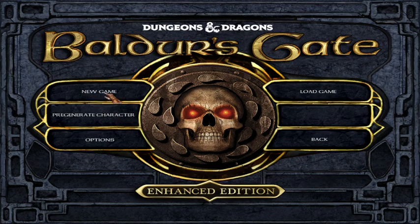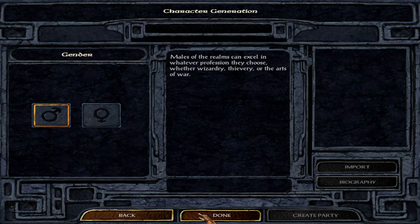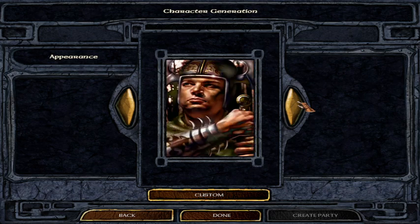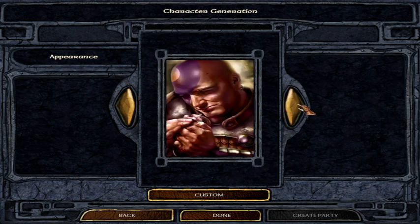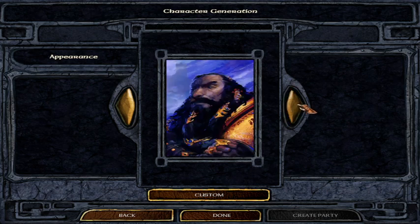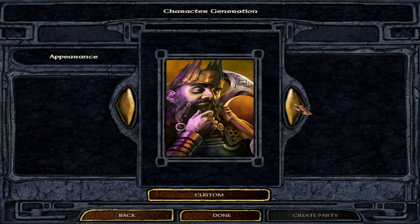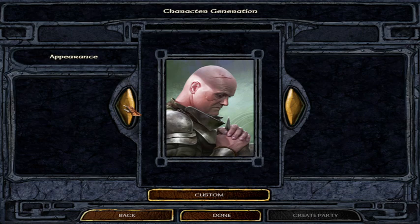I'm going to be doing a new character, since I don't think you can play as the character you beat the game with as like a new game plus - but I could be wrong. These are the different portraits that you can have your character as. Let's see who I should use.